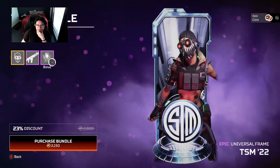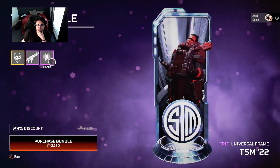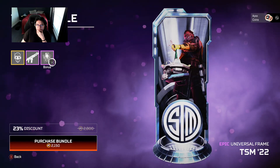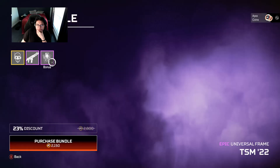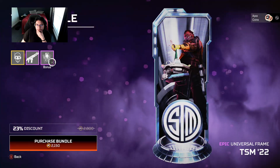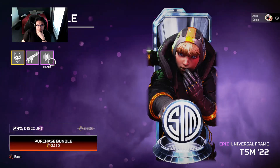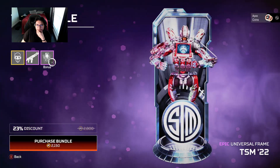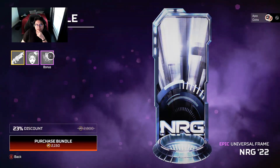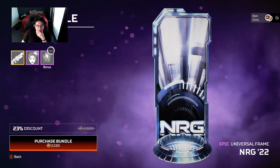It's Wraith, it's Wattson, it's Octane, Bloodhound, Revenant, Rampart, Gibby — oh I did that too fast. Lifeline, Caustic — damn. Crypto looks fire on that motherfucker. Maggie, Bangalore, Pathfinder looked cool. Caustic, Seer, Ash — oh hang on, Loba was pretty fire. I might have to buy these, I might just have to buy all of them. That NRG one is looking pretty nice.